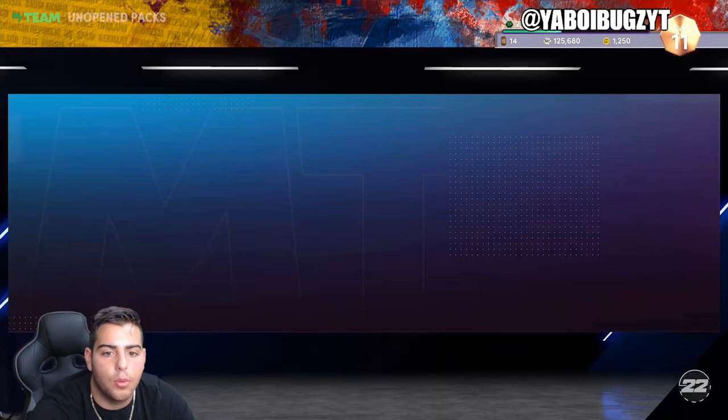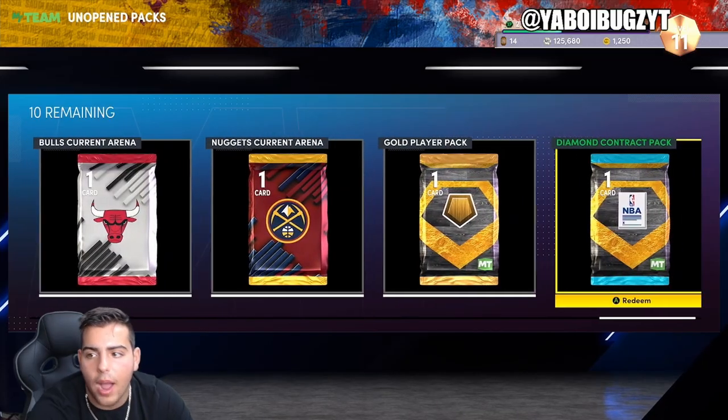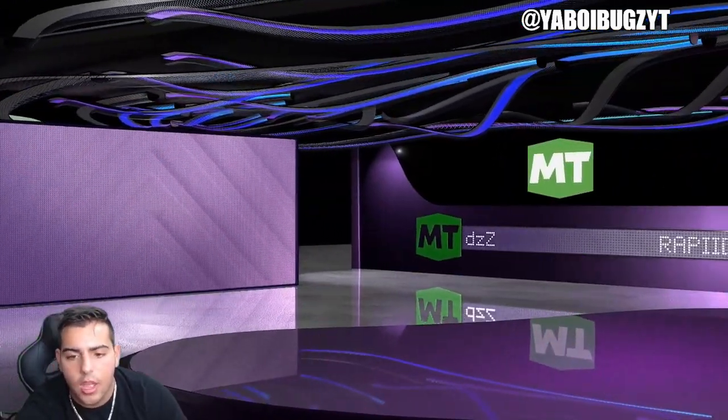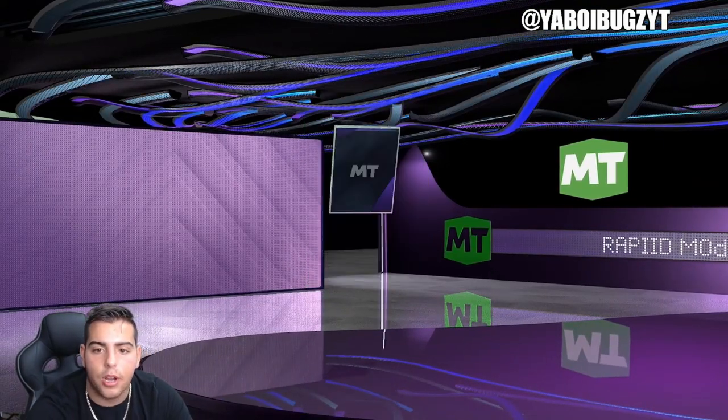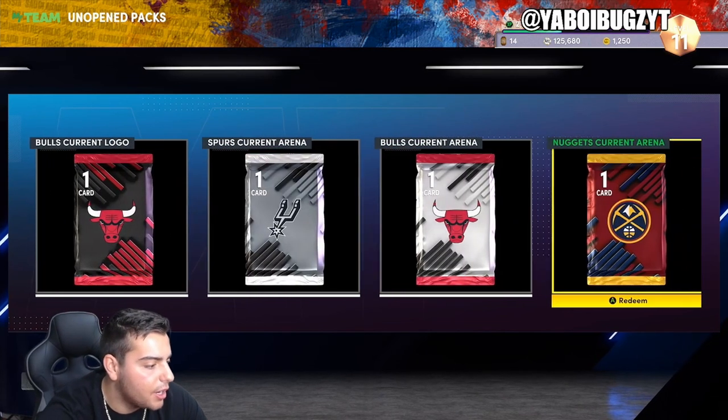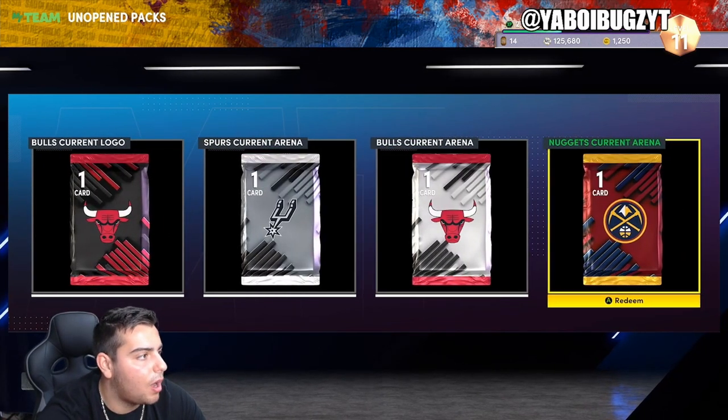Let's check unopened packs — did we get it? We got the diamond contract, very very nice. So the diamond contract is now ours — my first diamond contract of the year. This locker code is absolutely insane. We're gonna pull up the other locker codes while we're here.